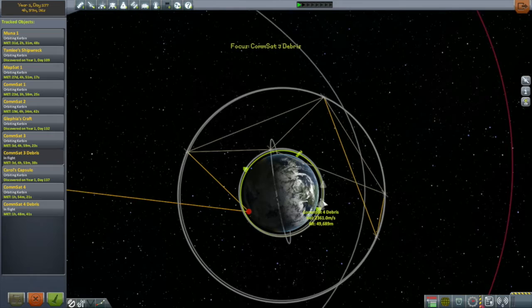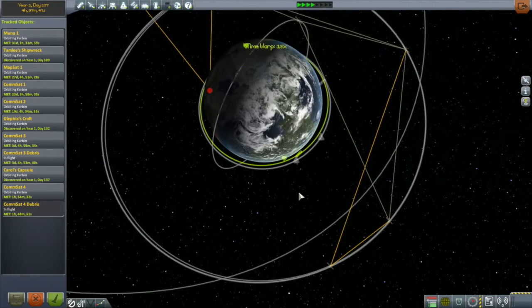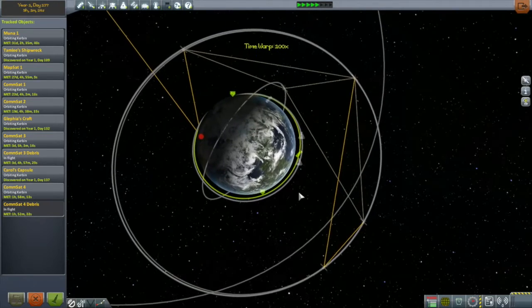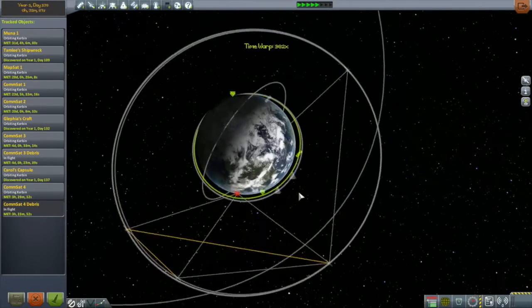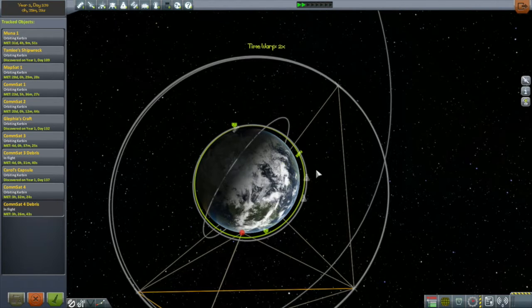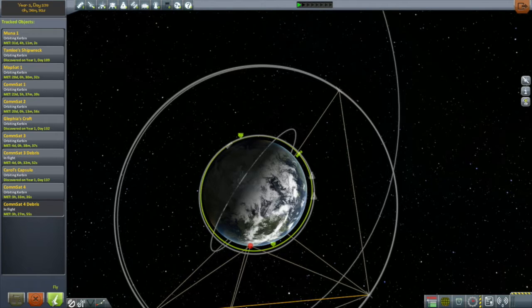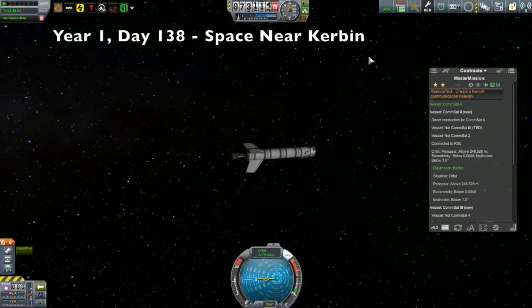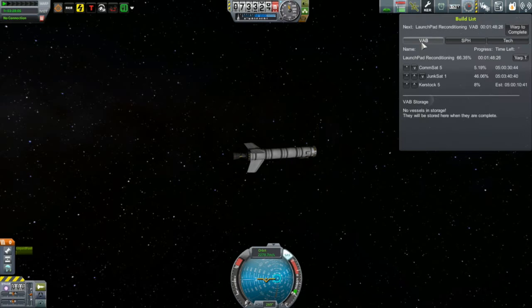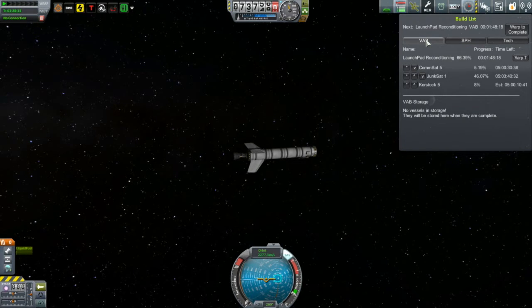The first two involve the debris - the ascent stages left behind by ComSat 3 and ComSat 4, which were both put into orbit during last episode. I want to de-orbit the debris. Both of these have armed parachutes so I'm hoping to recover them. I've selected ComSat 4 and I'm time warping to position the periapsis so it comes down close to the Kerbal Space Center, which maximizes the recovery cost. Its periapsis was around 50 kilometers - in the atmosphere of Kerbin, but not low enough for KSP to consider it destroyed, so it just rides around on rails.